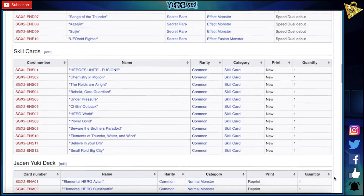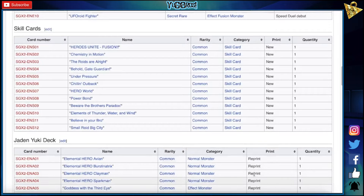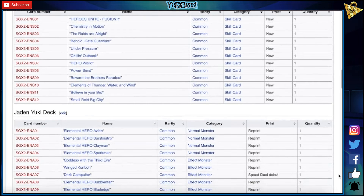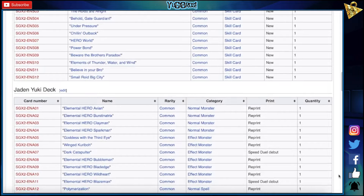Jaden and Yugi — we have Avion, Burstinitrix, Clayman, Sparkman, these are all reprints. Goddess with the Third Eye, Wing Karibo, Dark Catapulter is new, Bubble Man reprint, Blade Edge reprint. I'm really sad about this — Wild Heart, you could've put the Neospatians in here, man. Blaze Man — ooh, Blaze Man, that's kinda cool.